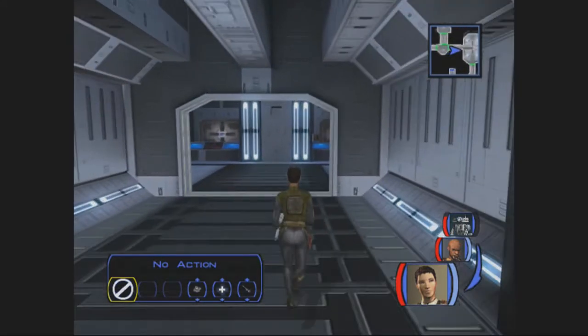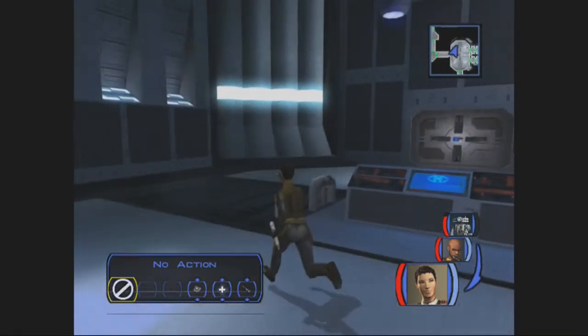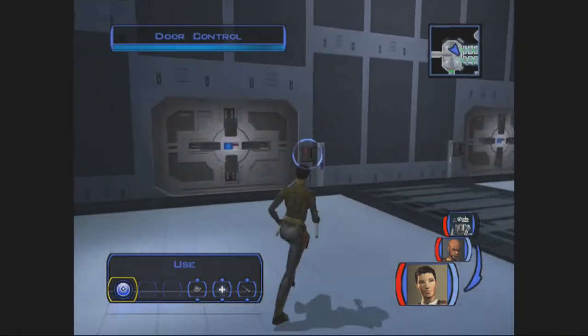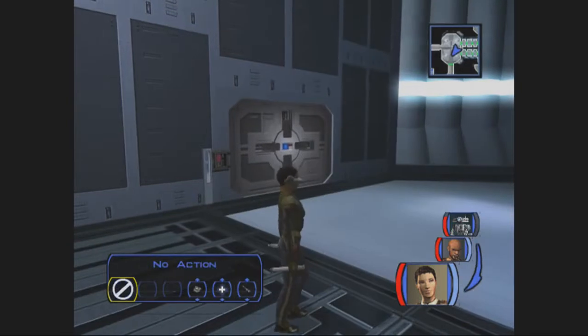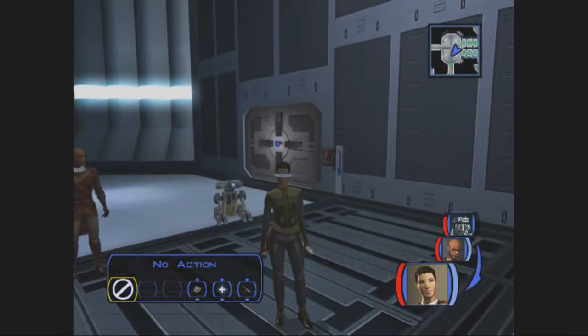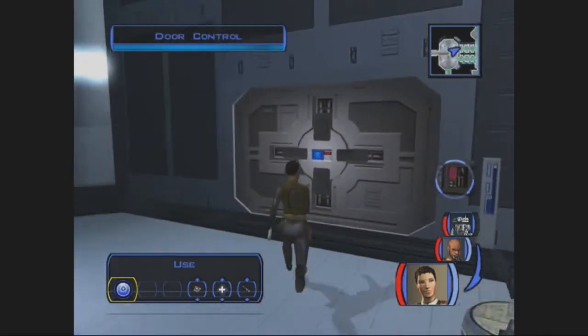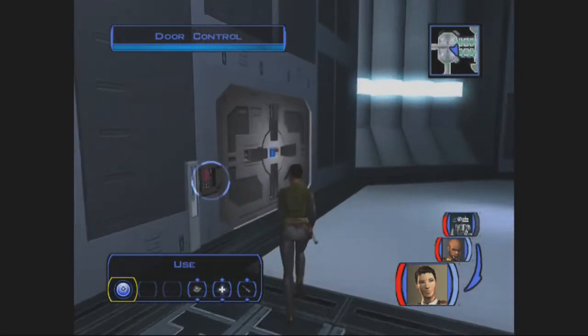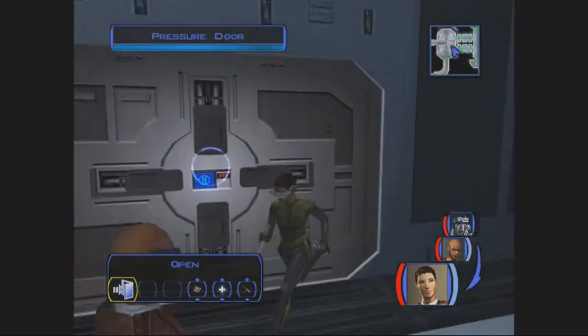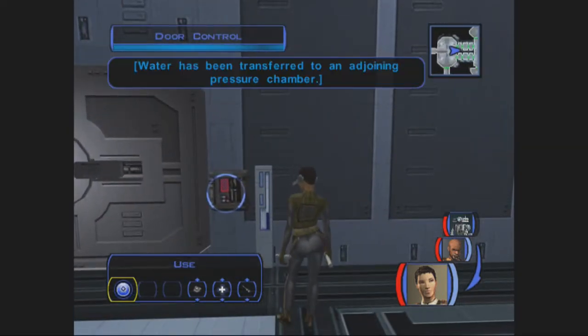I forgot to get that lightsaber. You have to do pretty much this — I think. I can't remember if you can reach a computer otherwise. Anyways, this is a whole little puzzle thing involving water and making sure we don't drown ourselves going through these two passageways. There's a north and a south one on the map. I'm bringing a guide to make sure I get this right.